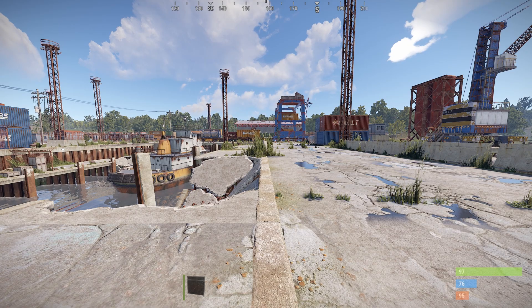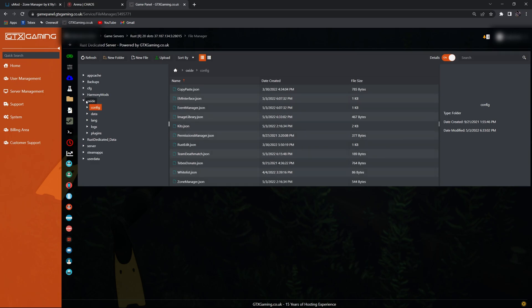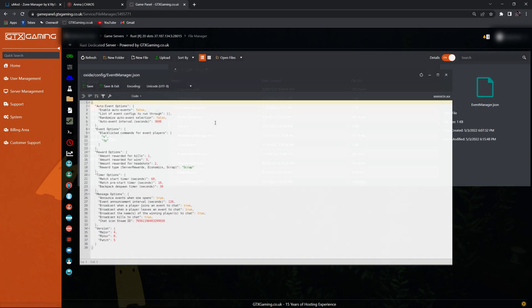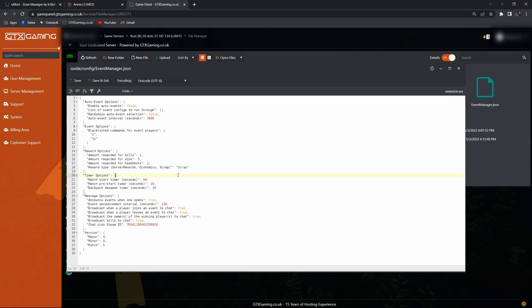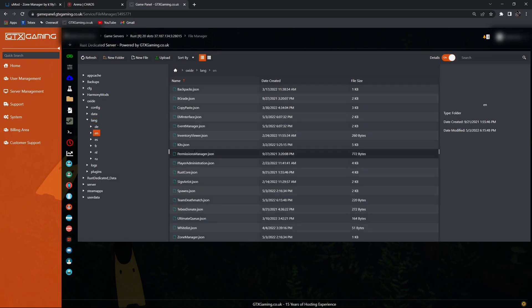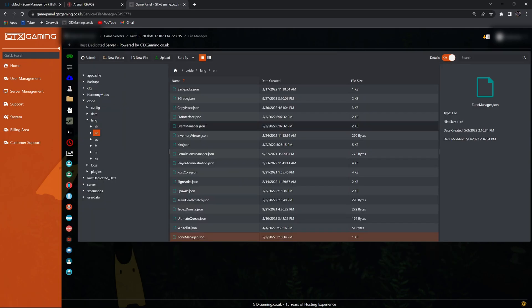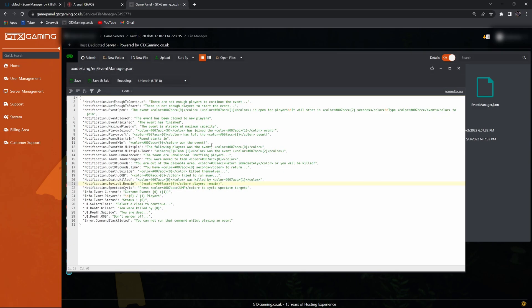I'll quickly show you where you can find some of the configurables. Back at GTX, our hosting company, let's go to the config file inside of Oxide. Here we have the event manager. When we open this up you can see we can change the winnings and also change the type of winning — so if you're using the server rewards plugin or the economics plugin, you could reward people points for kills or wins. We can change the timers, the pre-timer, the match timer, and some of the message behavior. If you go into language and then into English you can change messages to suit your branding or wording for the zone manager and event manager, giving your own feeling or wording to the whole events.